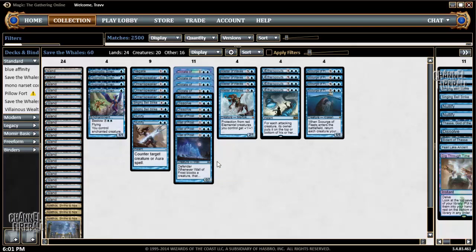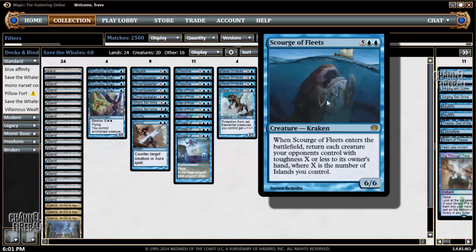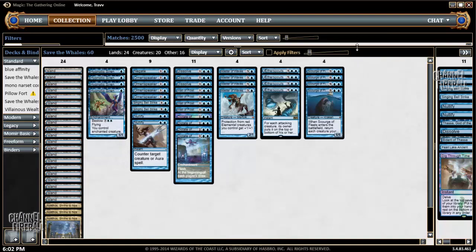Rocking a mono Scourge of the Fleets deck today. Let me explain where this deck came from and how it works. Flashback to Grand Prix Manchester — some of you might remember I did well by my standards with a black-white control deck. Sitting down round one, I exchanged deck lists with the opponent across from me, and their deck had four Dictate of Kruphix and four Scourge of the Fleets. I asked to trade decks and they didn't let me.